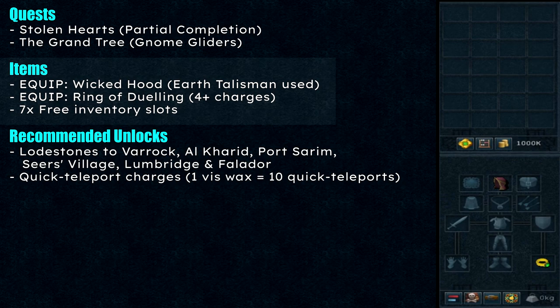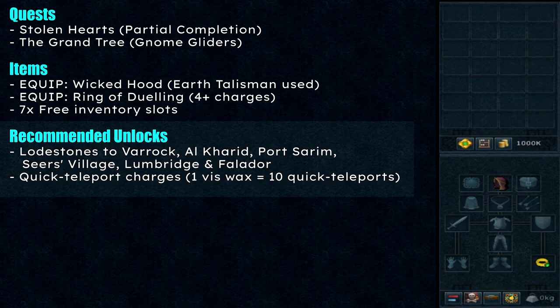The item requirements are a Wicked Hood — put it on and make sure you can use the Earth Talisman Teleport — and a Ring of Dueling with at least 4 charges. Have 7 free inventory slots for the quest items. Recommended unlocks are loadstones to Varrock, Al Kharid, Port Sarim, Seers' Village, Lumbridge, and Falador. Have some quick teleport charges from using Wishwax — 1 Wishwax equals 10 quick teleports.